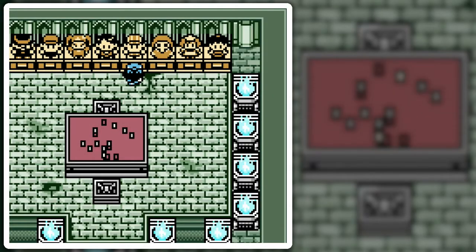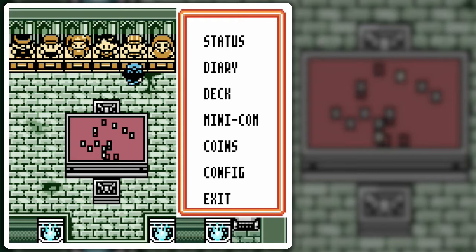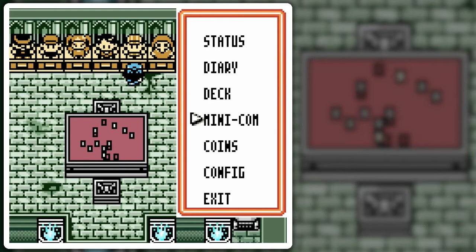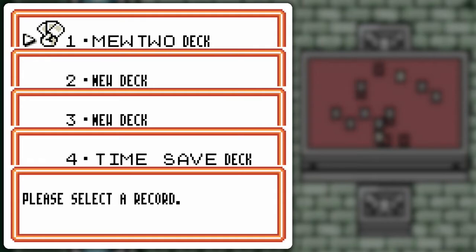Hello everyone and welcome back to the walkthrough! I have the coin switched ahead of time — I'm using the Jigglypuff coin, so no need to change. And something I'm actually not going to change is something I used before: the Mewtwo deck.